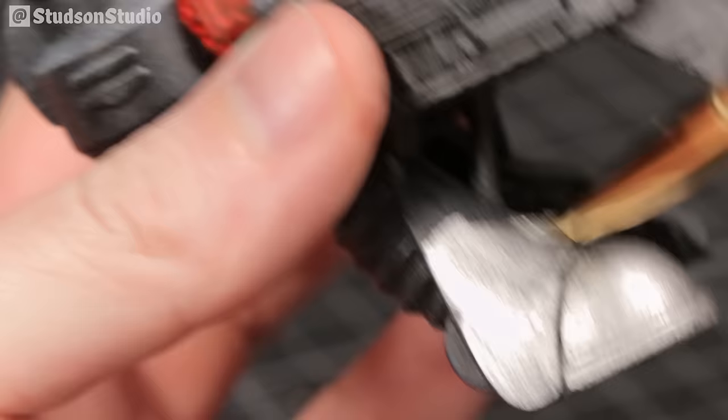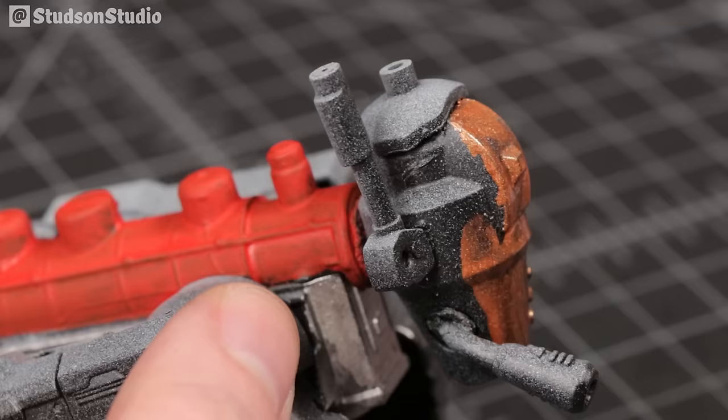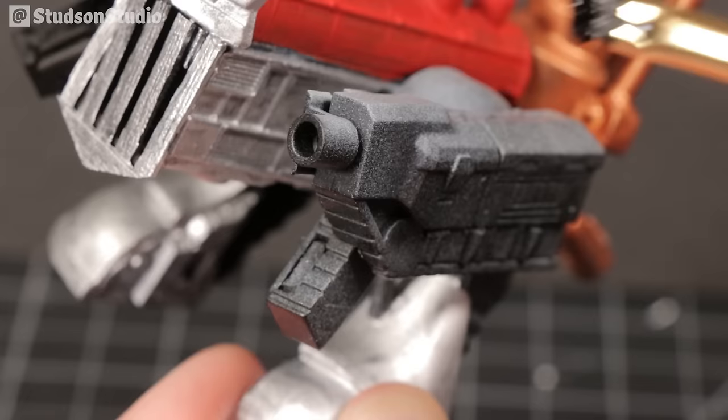For the first coat of paint, I'm aiming for a look I'm calling sloppy and wet. I used red paint for the main body, chrome silver for the legs and the soft underbelly, copper for the instapot in the back, and black for the machine gun hands.